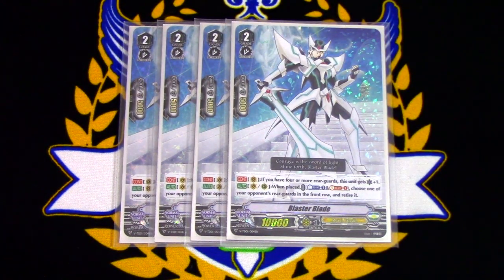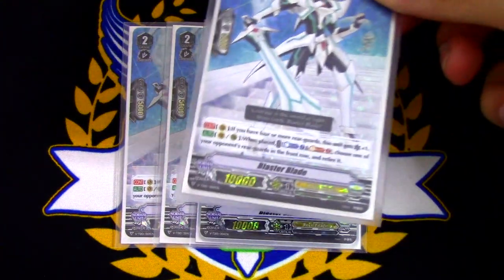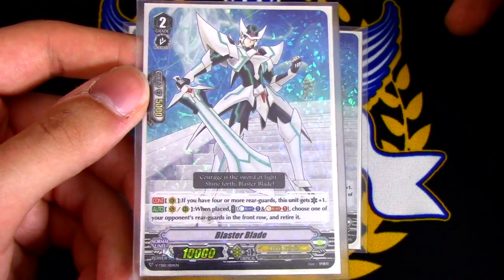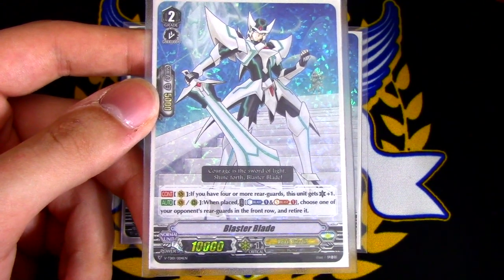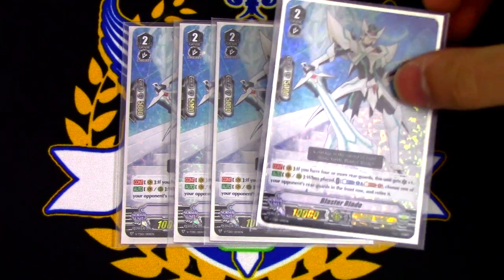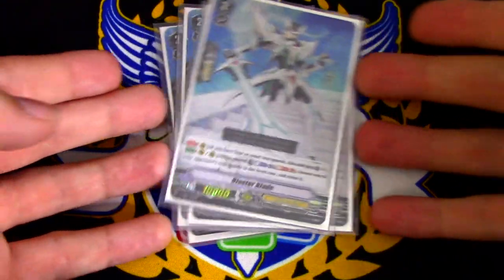Running four of Blaster Blade himself. He's your main target for all your Alfred cards, and he's going to be a card on your field for most of the game. The skill on vanguard circle: if you have four or more rear guards, this gets plus one crit. The other skill is van or rear guard circle — when this is placed, counterblast one, soul blast one: choose one of your opponent's rear guards in the front row and retire it. This gives us a little bit of retiring capability, which helps get rid of interceptors so your opponent can't guard with those 5k shields. While it does cost a counterblast and a soul blast, those are resources we don't have a plentiful amount of, especially counterblast, so you have to be a little mindful when you use that skill. This card is definitely a four-of for this deck.